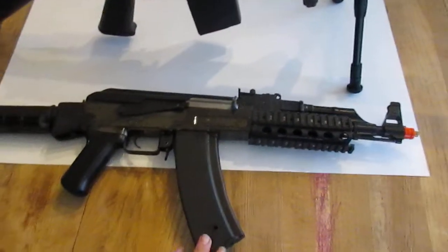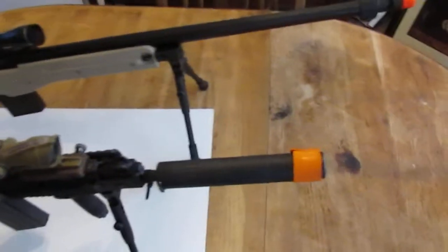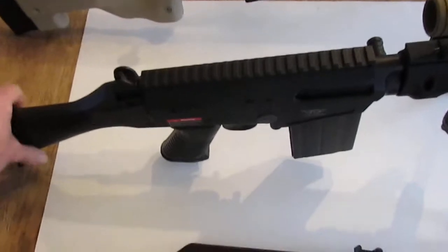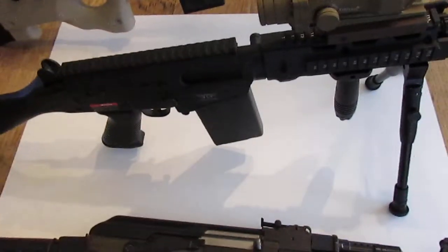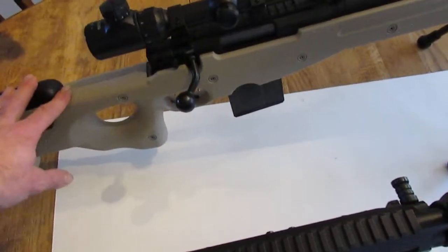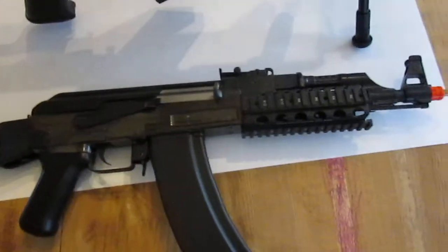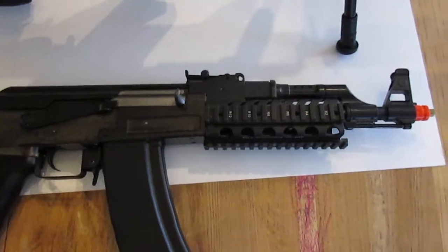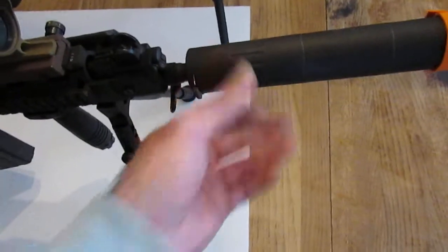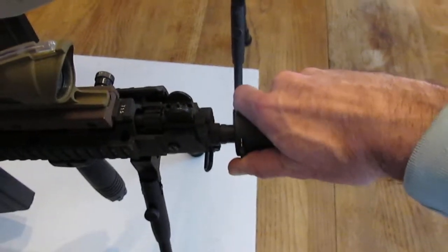The DMR is supposed to bridge the gap between something like this — a regular battle rifle — and this. But as you can see, overall length-wise you're not that much shorter. Weight-wise it's actually heavier because it's an AEG. It does have a very snappy semi-auto function, but without all this extra gear on it, it would still have that. I'm getting about 490 feet per second out of this one, 390 out of this one, and 330 out of this one.